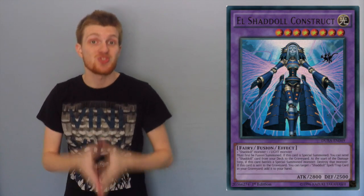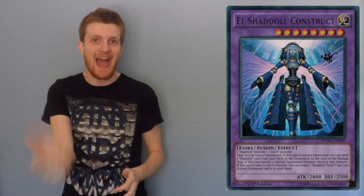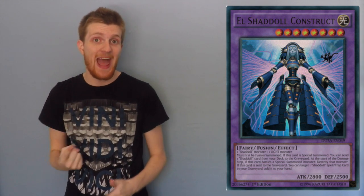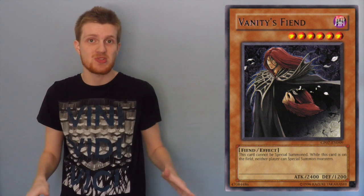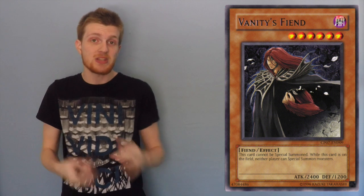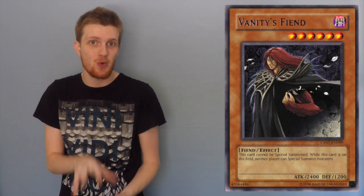Next up is Shaddolls. Shaddolls just have the ability to go from 0 to 100 like that, and you're going to want to have all the cards at your disposal to slow that deck down. The first one you're going to want is Vanity's Fiend. Vanity's Fiend prevents either player from special summoning monsters, meaning Shaddoll players aren't going to be allowed to use Shaddoll Fusion or El Shaddoll Fusion or any of their other tactics to go into their strong monsters. And if they don't have a Kaijus or Dragon to deal with it, that's really going to slow them down.